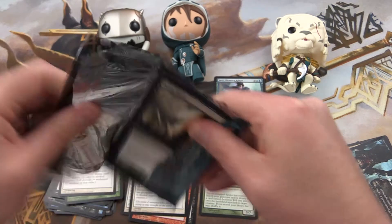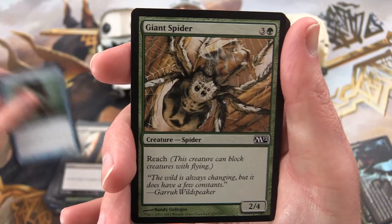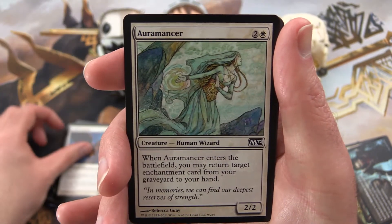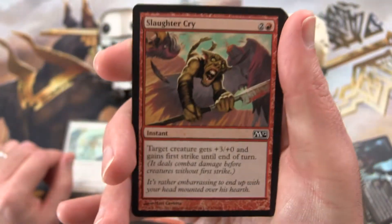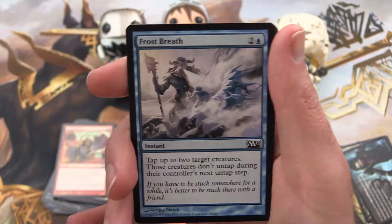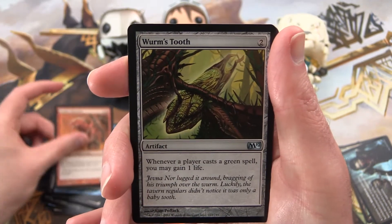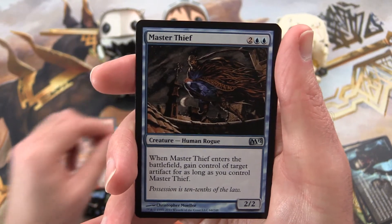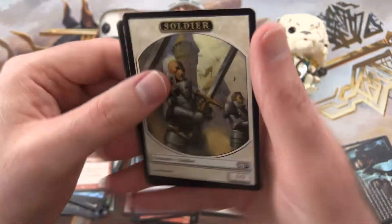Next pack — that's going to be pretty hard to top, Jace. First up we have Doom Blade, Merfolk Looter, Giant Spider, Stormfront Pegasus, Griffin Sentinel, Oromancer, Slaughter Cry, Taste of Blood, Frost Breath, Goblin Tunneler. Uncommon is Worm's Tooth. Combust, Master Thief, and an Aegis Angel is the rare.